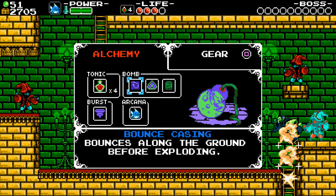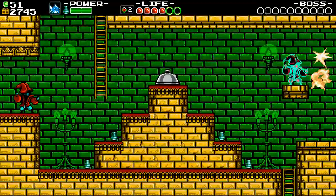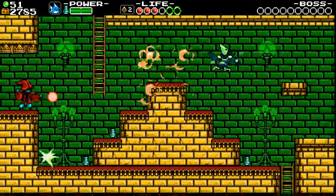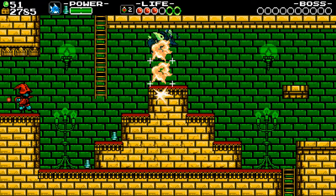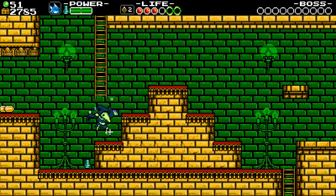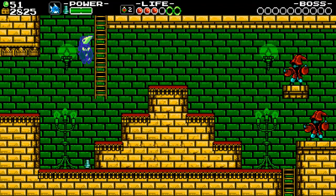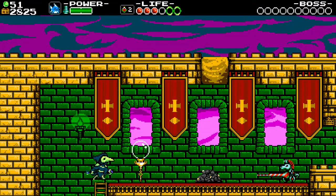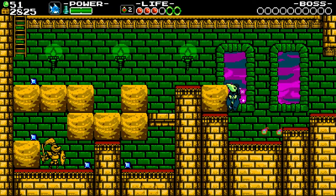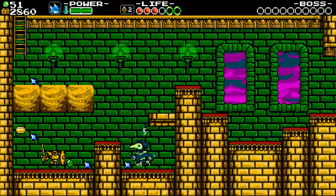I should probably use a health tonic while I'm thinking about it. I'll use a couple there, actually. That's actually a pretty good combo - doing the iframes and then a double bomb. Oh, speaking of bombs - if we hit a bomb, it immediately explodes. That is very dangerous. Alright, is there a path this way? I'm actually gonna hit this checkpoint and then we'll go back around. I'm gonna break all these.